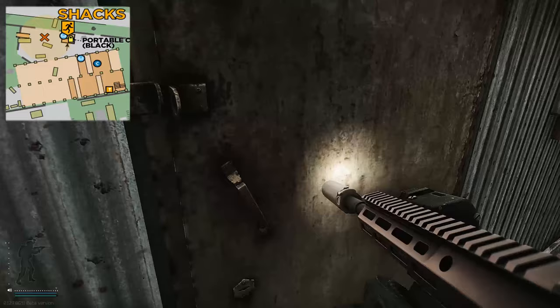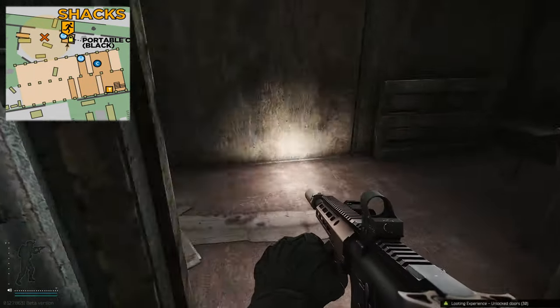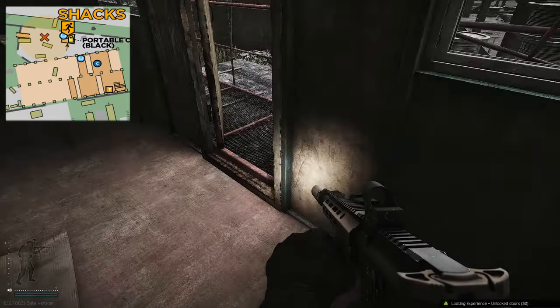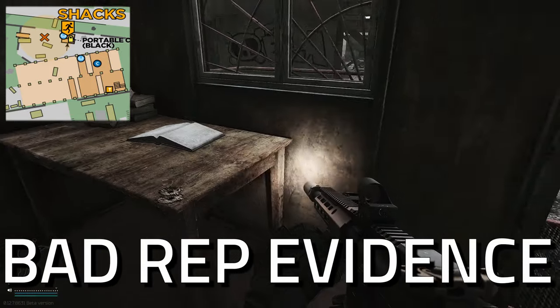Head up to the second portable cabin. Once inside, on the left hand side you have the weapon box, and just here on the desk is where your task item is.